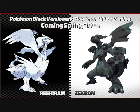If you guys haven't already seen or heard, the box art legends have been introduced for Black and White. Black is for Reshiram, which is a white colored Pokemon, and Zekrom is for Black.